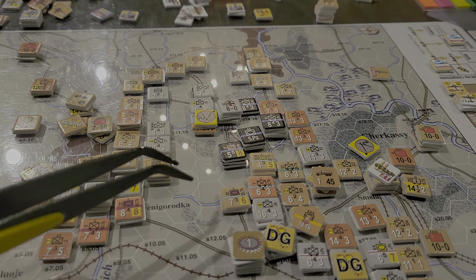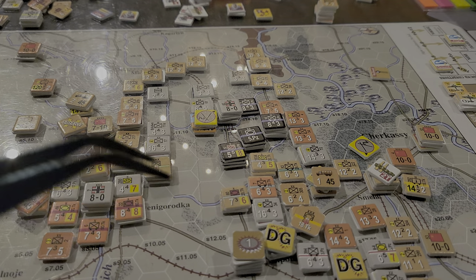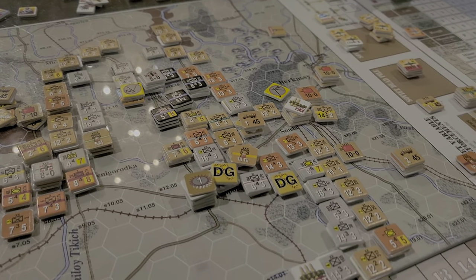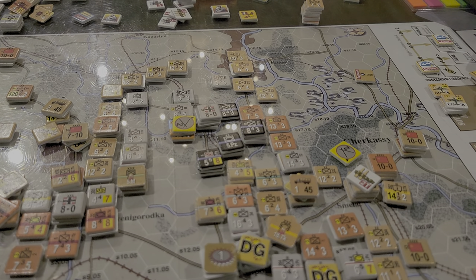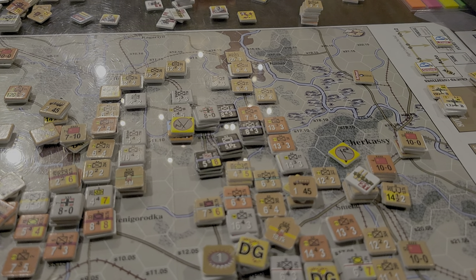As you can see, a couple of DG units were pushing through, breaking through in a number of areas. It's also kind of skinny down here as well, so that's a little nerve-wracking in and of itself.